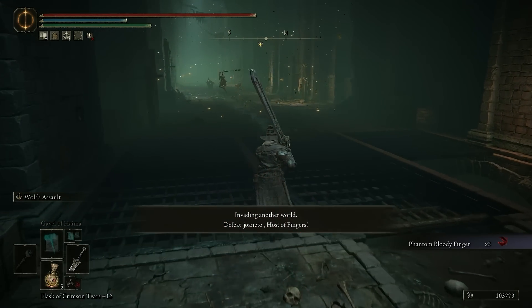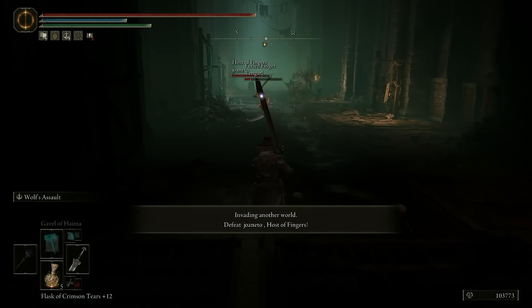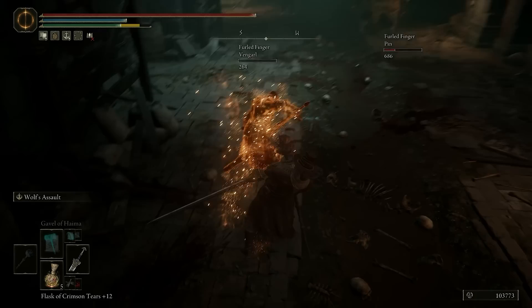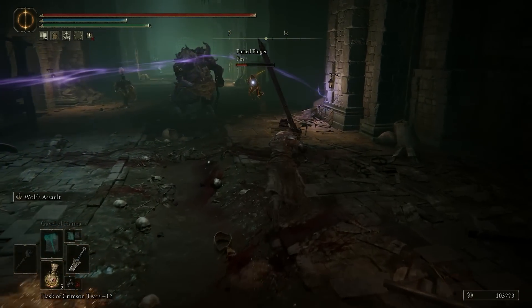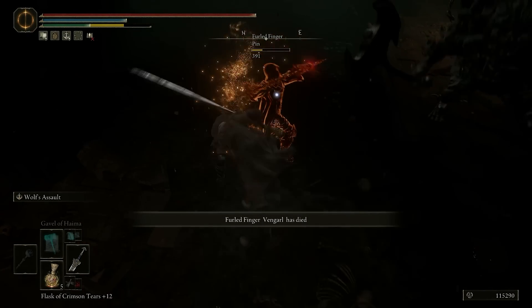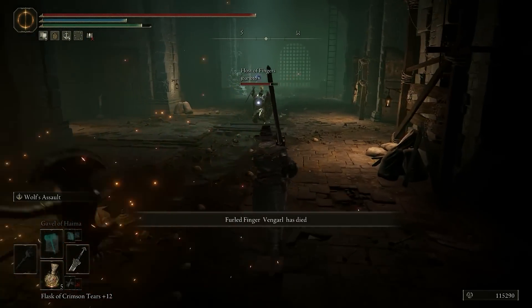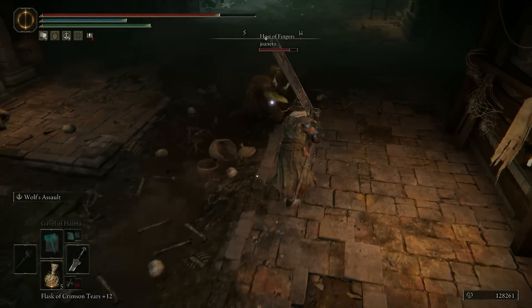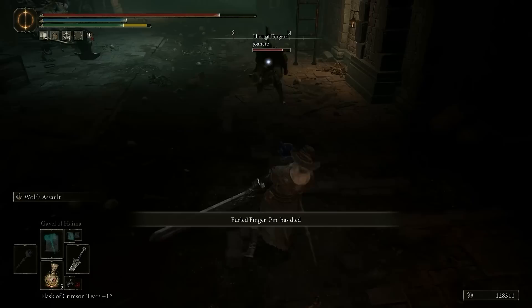Hey, guys. What's happening here? Is that a red one? It's not. So let's just kill Vengar before anything else happens. Maybe I can even kill Pin, because he's not healing. That's fantastic. You know what? The fashion talisman — kinda OP.